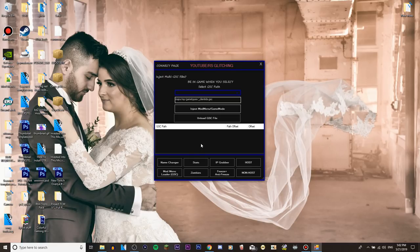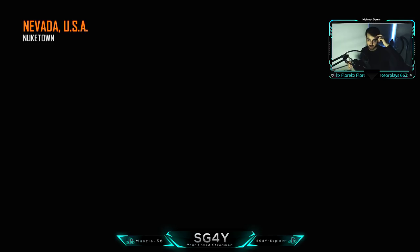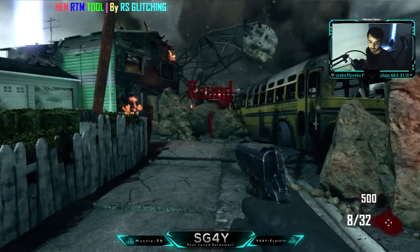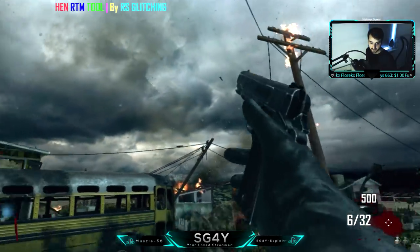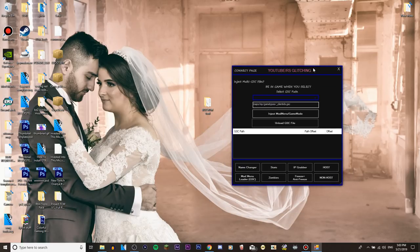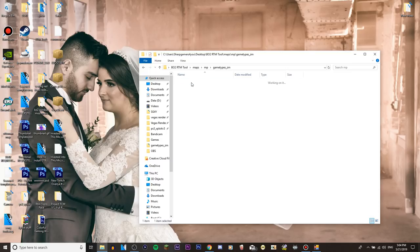Switch back to the console. You have to be in a match, in the map, spawned in, actually playing. Start the game - it loads up way faster. We're already in the match. You can change your name and stuff in the lobby, but the main problem is to inject the GSC files, meaning mod menus - you have to be in the map playing. When you are in the map spawned in and ready to move, pause the game and switch back to the PC. In the View 2 RTM Tool folder you will have a folder called maps/MP/game_types/zm/client.gsc.